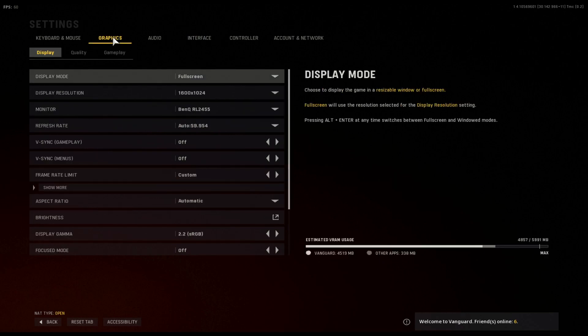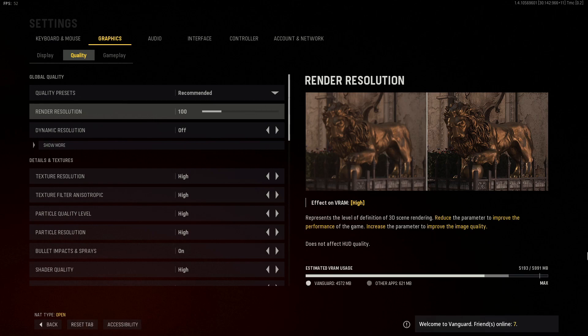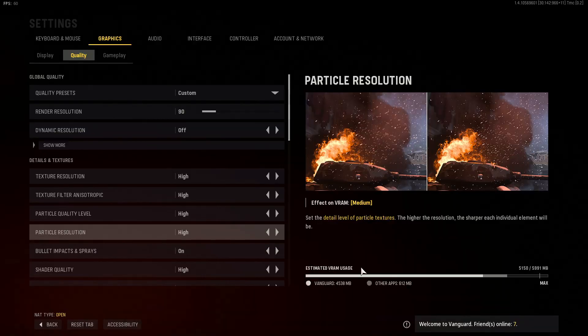Go back to the Graphics tab and select Quality. The first setting is Render Resolution — mine is currently set to 100. I wouldn't go any lower than 90 on render resolution, as below that the game becomes really pixelated and blurry. But reducing it can really help with in-game performance and increase FPS. You'll notice on the right side the Estimated VRAM Usage bar — you do not want this bar near the maximum. Keep a reasonable distance between the bar and max, otherwise you will experience performance issues in Vanguard.